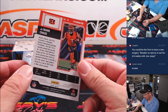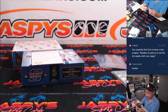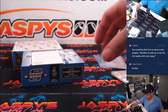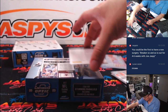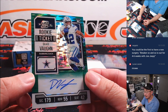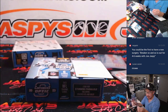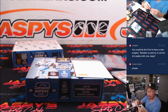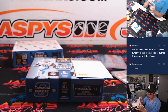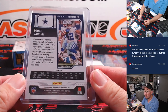And there is a Blue Jamar Chase, 86 out of 99. All right, and how about another Deuce Vaughn? This time, green Pulsar for Zane and the Cowboys, 20 out of 30.